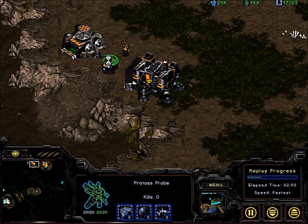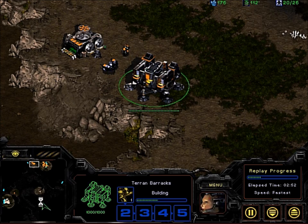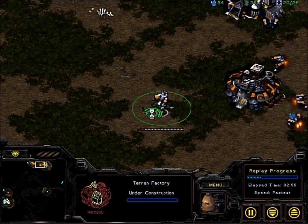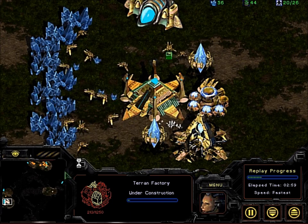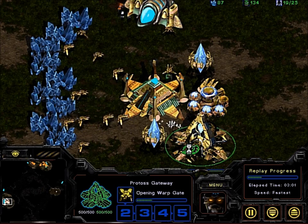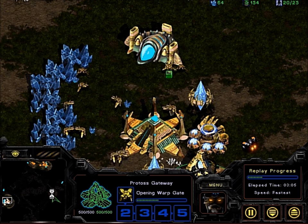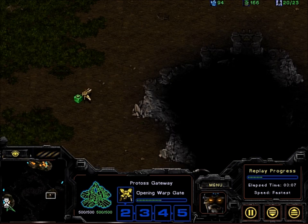The Terran player is using a worker unit and a Marine right now until it has enough structures to wall off. He's going for a very fast factory, which is pretty standard play. You go for a wall-in, then get your factory up, which allows for tanks and the really powerful Terran units you need against Protoss.